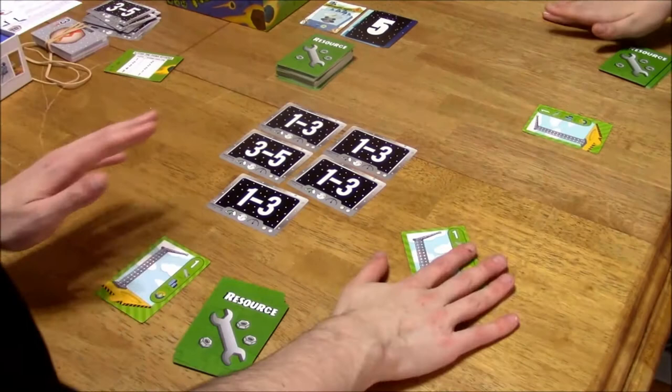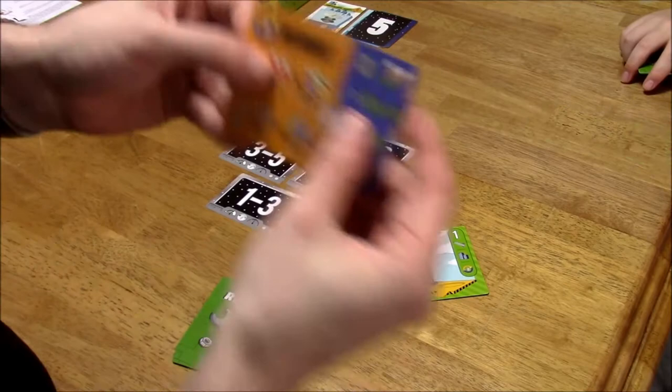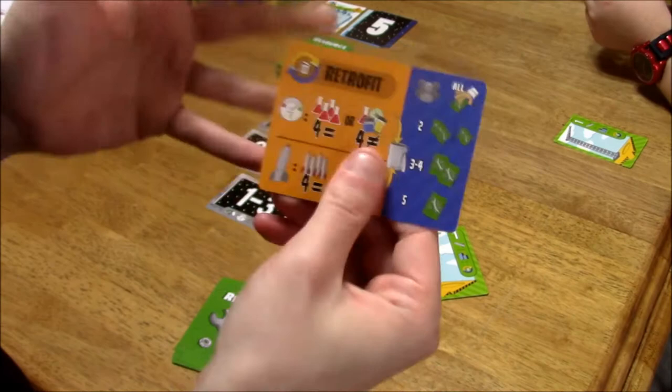In a two-player game, we share a launch pad. We each have one of our own, and a launch pad can only be used for one of three things: build one rocket, build a building, or do a retrofit. A retrofit means discarding four chemicals of the same color or four different colors to draw cards from the resource deck. Same with missiles — four of the same type or four different colors gets you more cards, and the number drawn depends on how many people are playing.